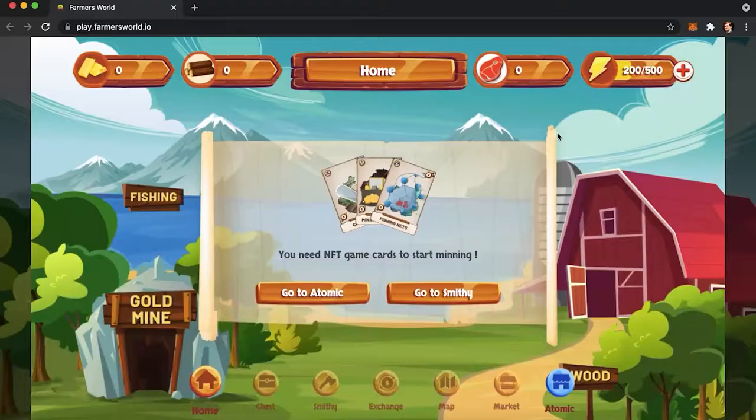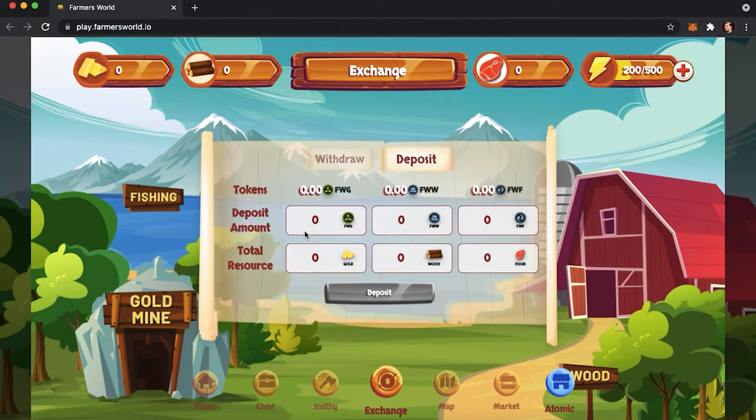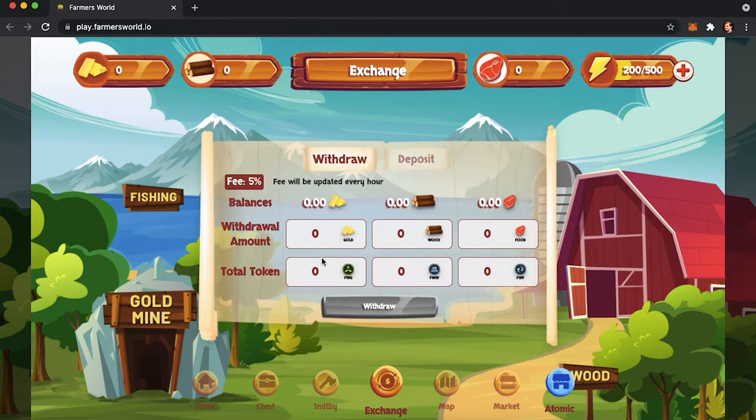This is a farming game, the economics of which are based on NFTs and its own tokens called resources. Currently, there are three resources: food, wood, and gold. These three are each separated into two parts — in-game coins and tokens. It means that in order to play, you should get a token and exchange it into the game's coin. After you earn, you exchange it back.